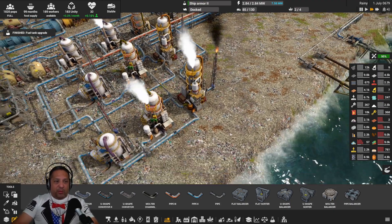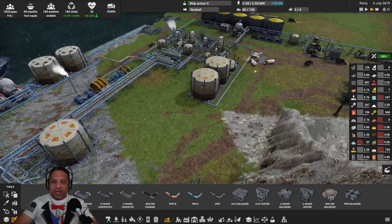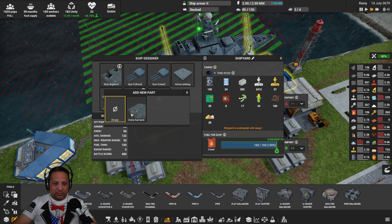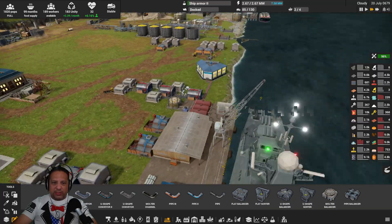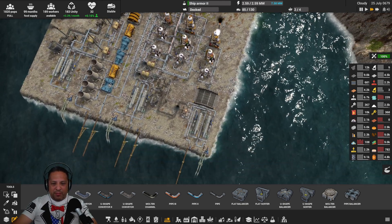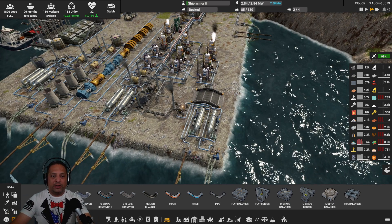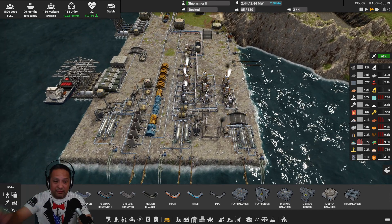Oh, we got the fuel tank upgrade for the boat, the Roger Young — so it has more range. Let's go ahead and get that started. Fuel tank — boom boom, 300 steel, continue. Easy peasy chicken squeezy. What a mess, what a mess, what a mess right here — what an absolute mess. I'm probably going to come back and do something with this off camera because that stuff is boring to watch. I had to mess with the petroleum facility again because of issues.